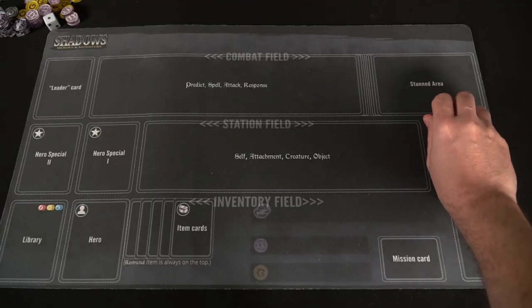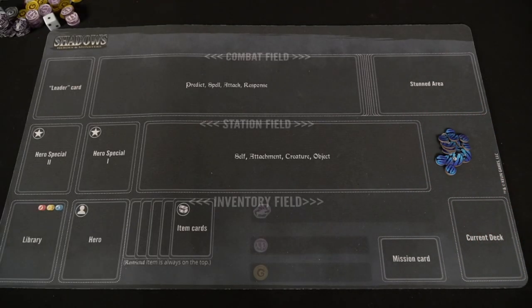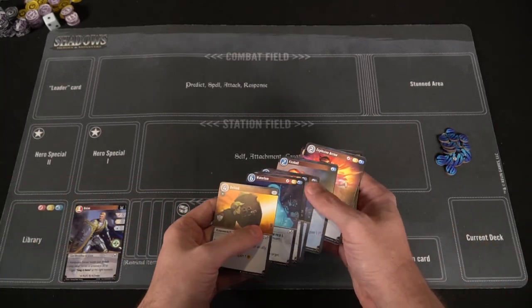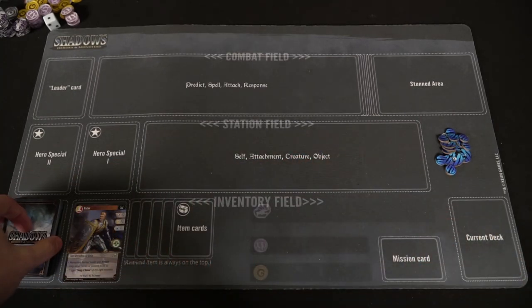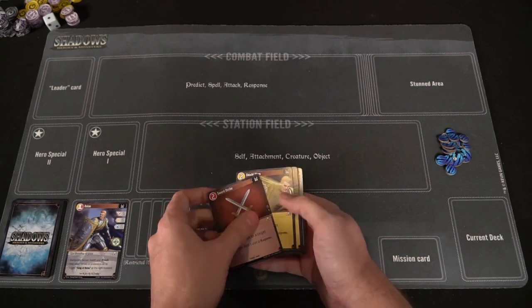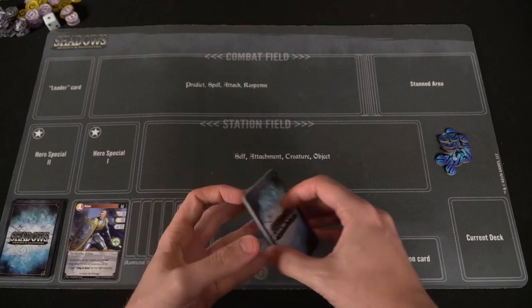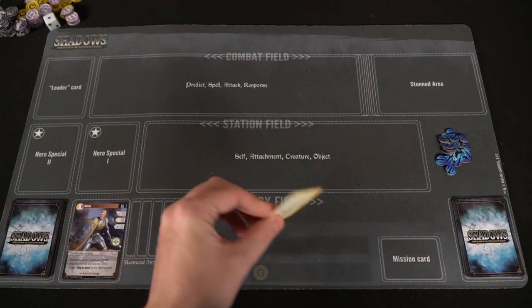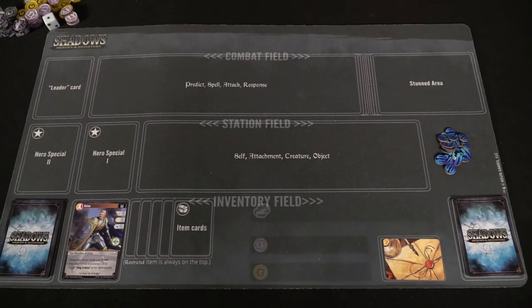To set up Shadows Heroes and Monsters, each player first selects a character hero. That hero comes with a unique specific current library or deck of cards, as well as current starting items — a basic item from the shop, a basic specific shop item, a starter flat-footed slash dodge card, and their unique ability. For instance, Roland here has Song of Roland.